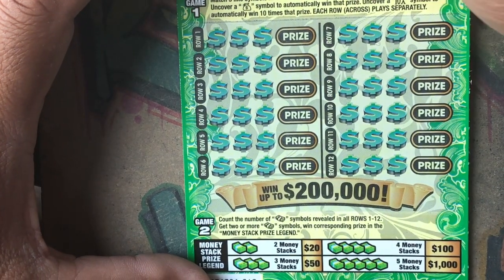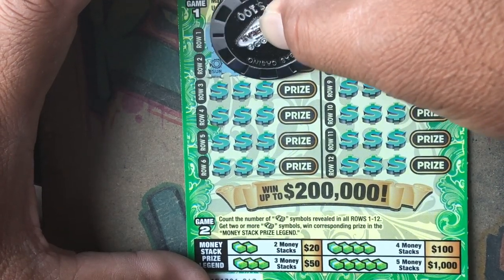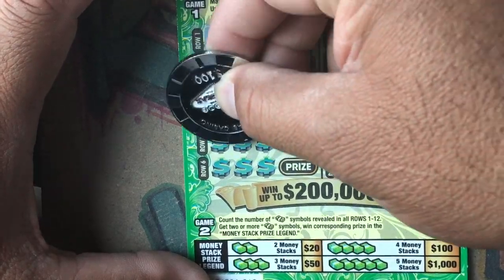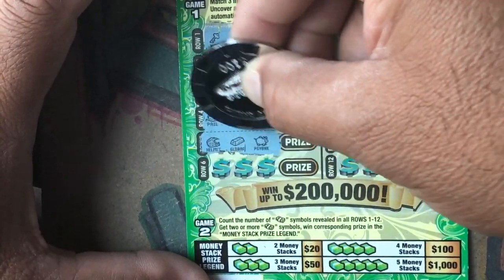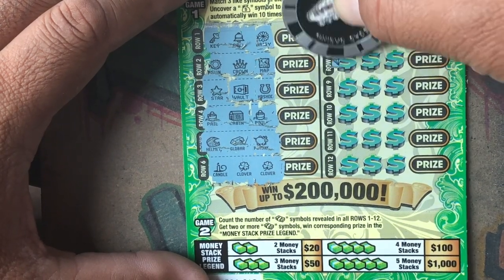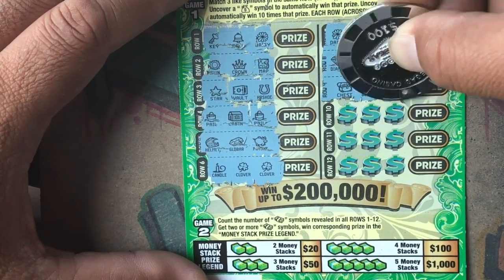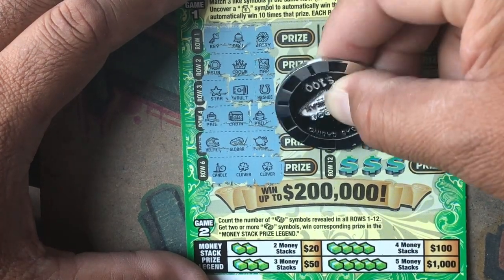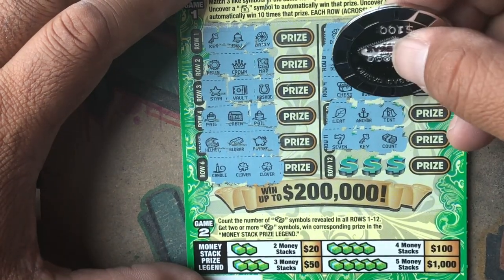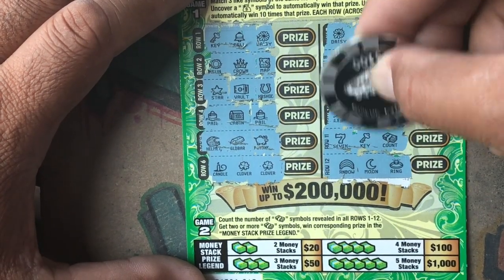Okay, so we're looking for three like symbols, or money bag, or the 10x. We got the bell, key, and a daisy, sun, crown, and a map, star, vault, horseshoe, pill, cabin, another pill, helmet, gold bar, piggy bank, candle, clover, clover. Then a daisy, daisy, daisy, diamond, cherry, bell, chest, bull, tie, purse. Leaf, anchor, tent, seven, key, money stack — all right, so we got one money stack.